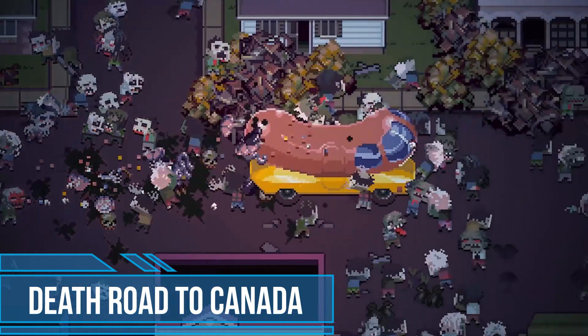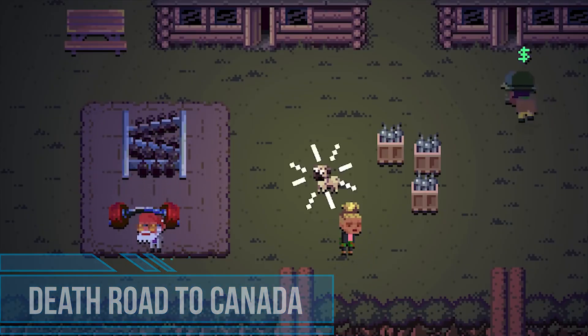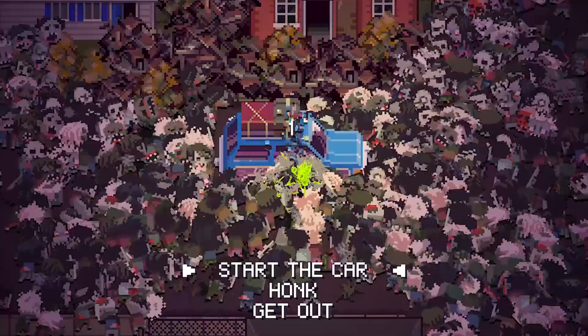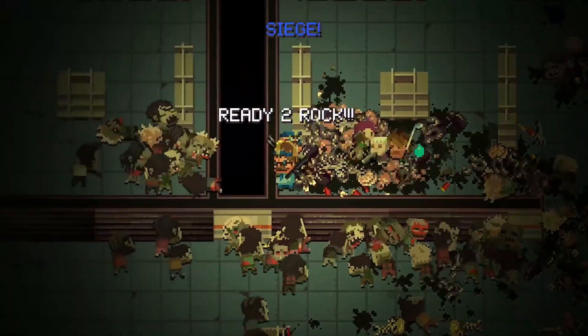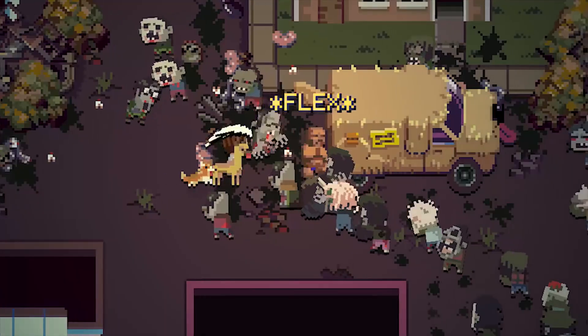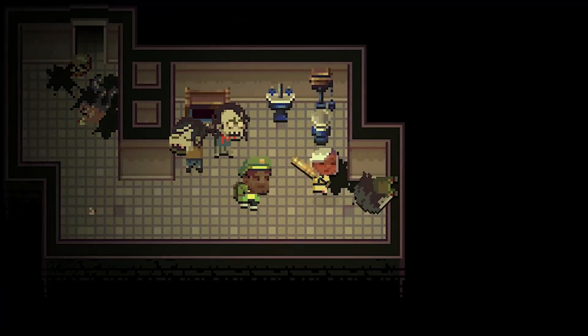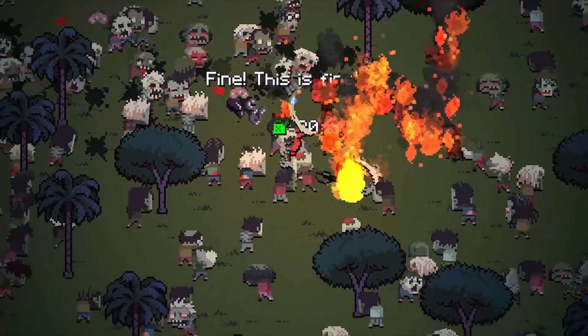In Death Road to Canada, your task is to eliminate zombie hordes, but this time the whole story offers a large dose of humor. You have to secure the route from Florida to Ontario and survive the hordes of zombies. Creatures behave in a typical way — they are slow and stupid, but they never stop chasing you. In order to deal with this difficult and long journey, you have to collect supplies, find other survivors, and effectively eliminate starving zombies.